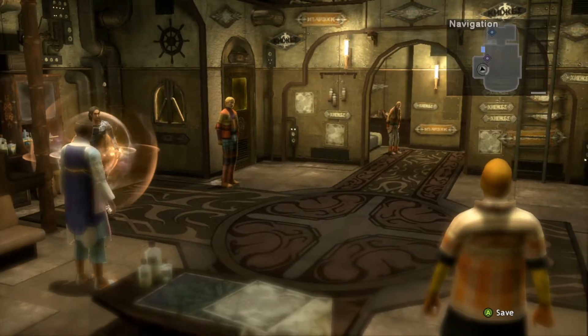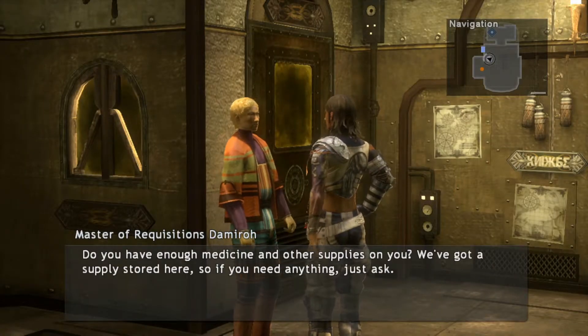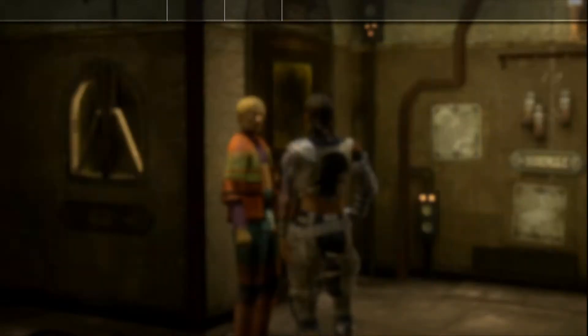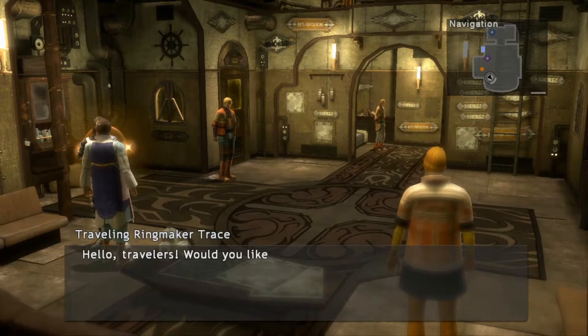Hello and welcome to Let's Play Lost Odyssey with me, Chocobilly. We're aboard the Salmonese ship and have landed at the Experimental Staff. So we're going to go have a little look around and see what they have to offer.